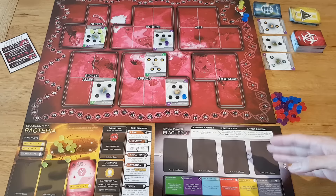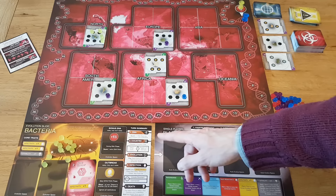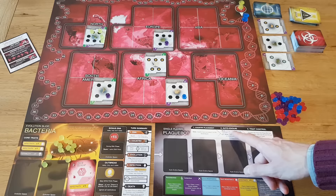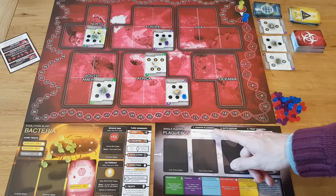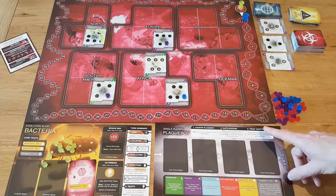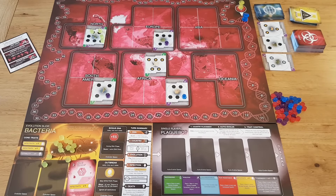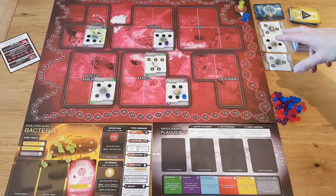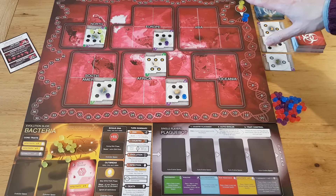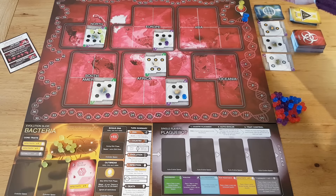Now it's Plague Bot's turn. Plague Bot does not do the same turn phases as the human player. Instead, it has three phases to its turn: country placement, auto-evolve, and trait control, as shown on its slide. First, we have the country placement phase. This is when Plague Bot takes a country and puts it onto the world board. It always draws a country at random from the top of the country deck.